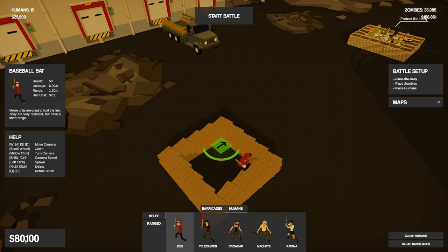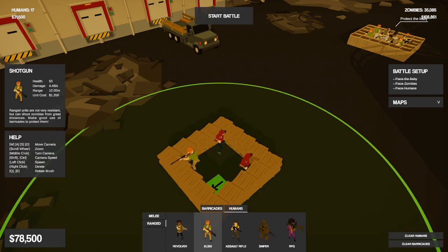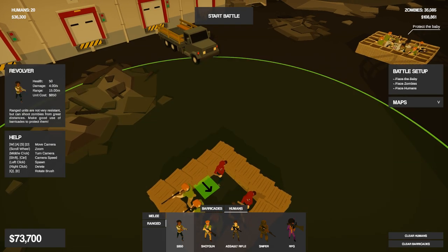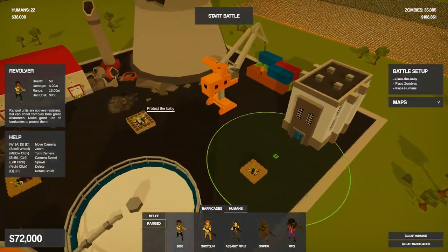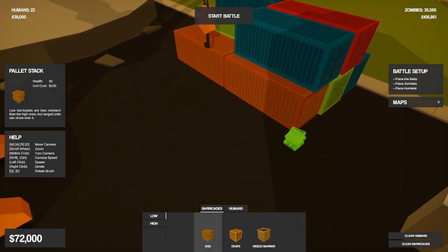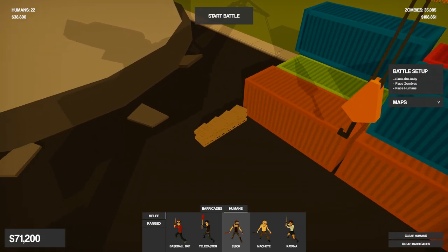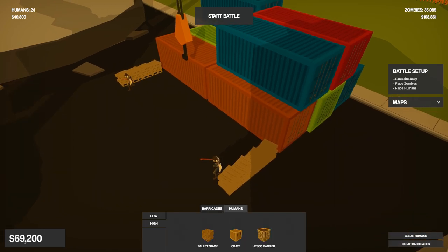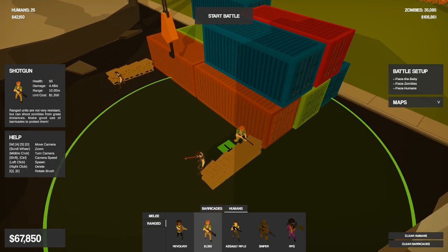Let's also do some batters in there too because they're cheap and they just fill up some slots nicely. We'll also get assault riflemen and some pistolers too. We also need some stuff going on over here. I'm thinking maybe barricades like this, then we get this crowbar dude on the corners like that, and then ranged people on the inside like that.